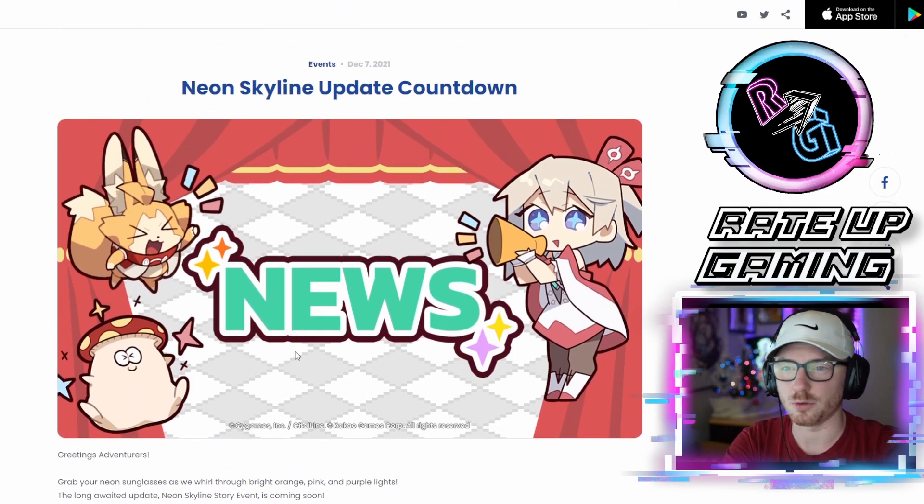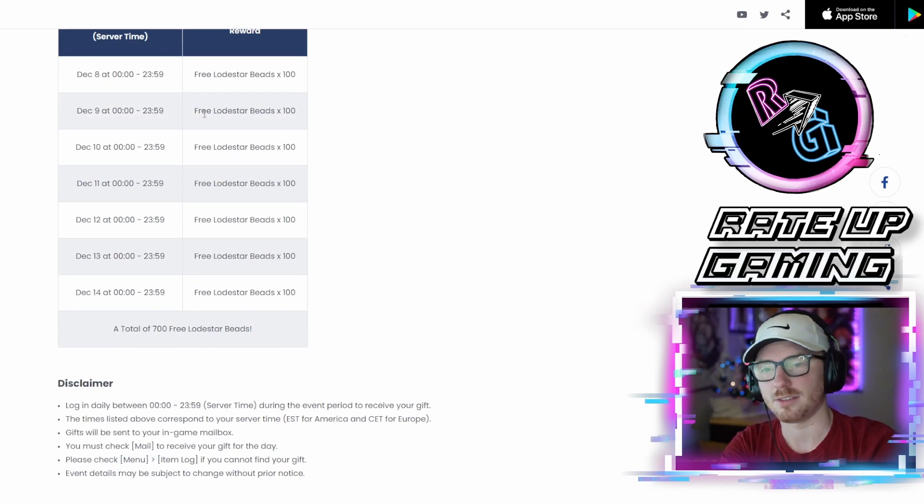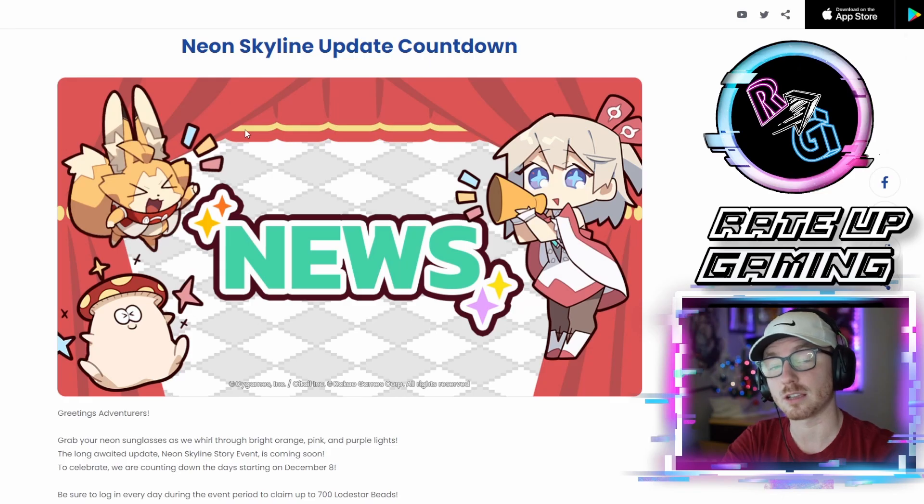Also quickly: we are getting 700 free beads. Along with Bretta's banner, we get this Neon Skyline event — a countdown login event to get 700 beads from now until when the Bretta banner drops. Pretty cool, just wanted to cover that quickly.